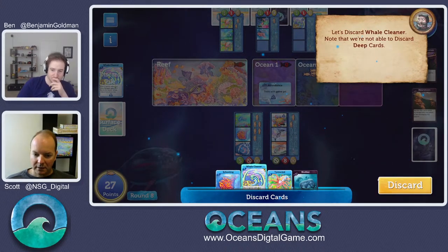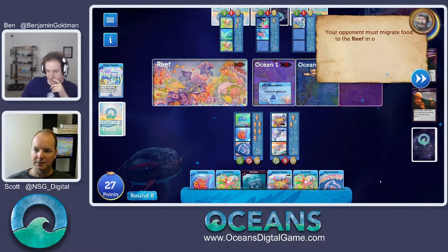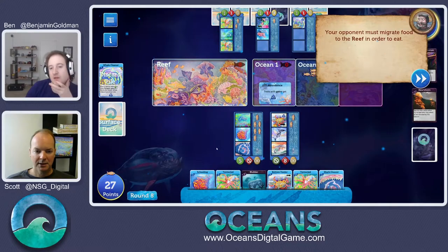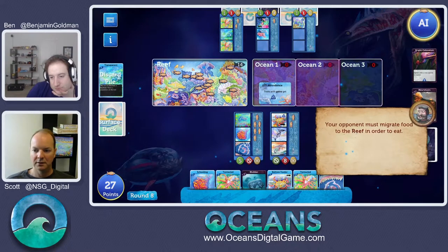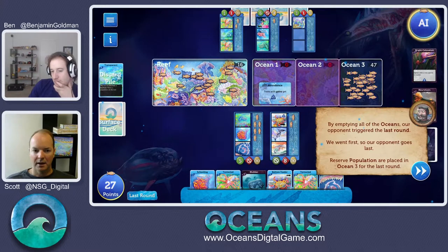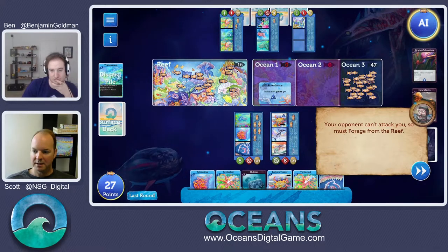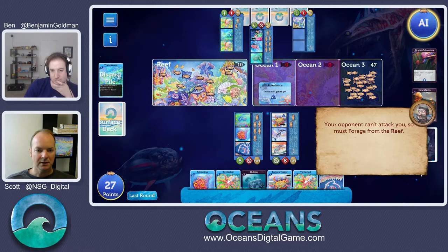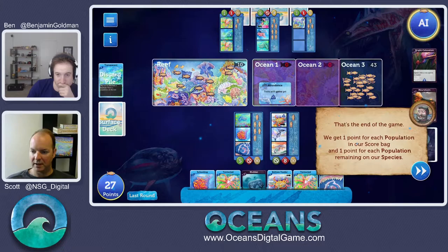We discard whale cleaner since the reef is emptying and it's not helping us. Our opponent can't attack us so he's forced to use a card to migrate to eat — he has to spend one of his cards on migration, which you want to avoid. In so doing, he triggered the last round. You'll notice all the oceans are empty. As soon as they all empty, that signals the end of the game. He can finish out his turn — we went first so he gets to go last. He played a monster filter feeder that takes a big bite out of the reef, and his whale cleaner piggybacked on that. That's game end.